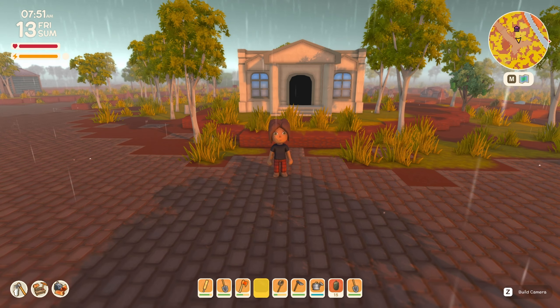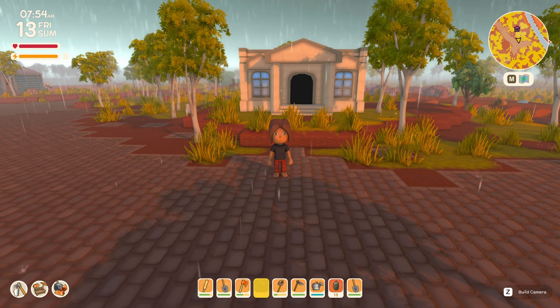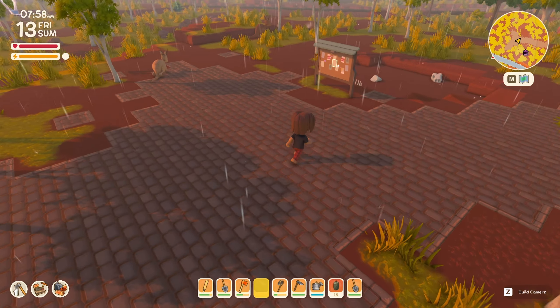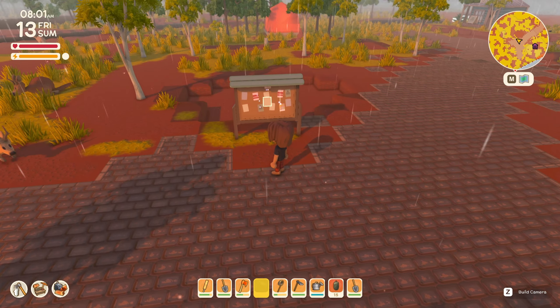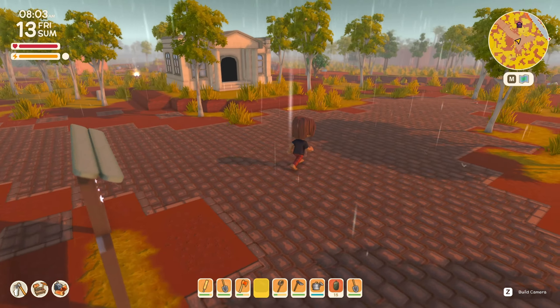Hey everybody, how you guys doing? Welcome to episode 7 of our Dinkum Let's Play over here on Skimpletonia. As you can see, it's a nice and rainy day out today. Last episode, we ended up building up a museum as well as placing the bulletin board and getting some roads built up. However, after building the roads, I'm going to be having to move this bulletin board here, but that's alright — we'll find a nice place for that eventually.